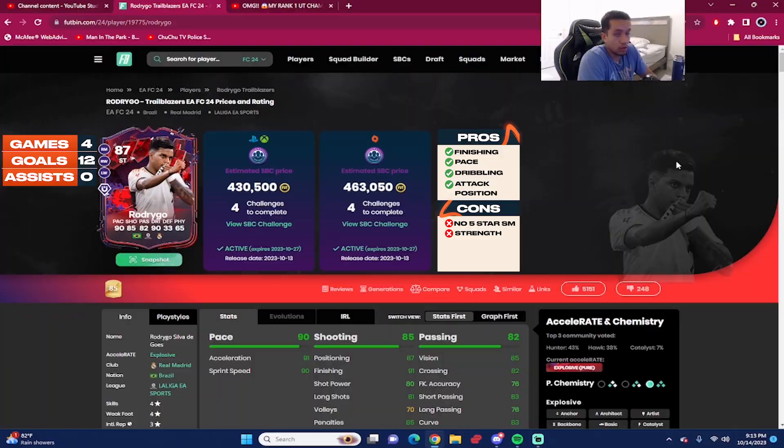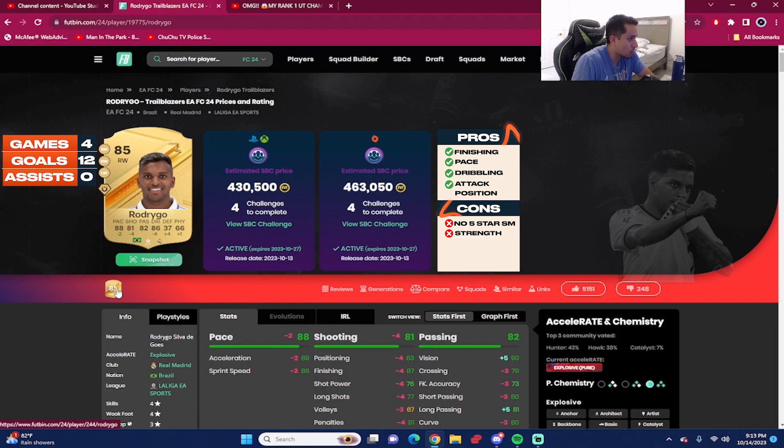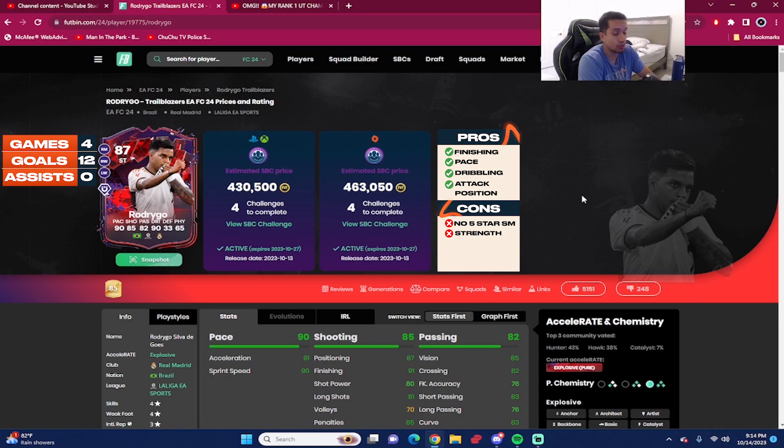That concludes the player review for the 87-rated Trailblazers SBC Rodrigo, coming in at around 430,000 coins if you're doing it from scratch on Xbox and PlayStation, or 463,000 coins on PC. Comparing this card to the 85-rated gold, you get a plus-two on pace, a plus-four on shooting and dribbling, and a minus-one on physicality. That plus-four on shooting is fire.